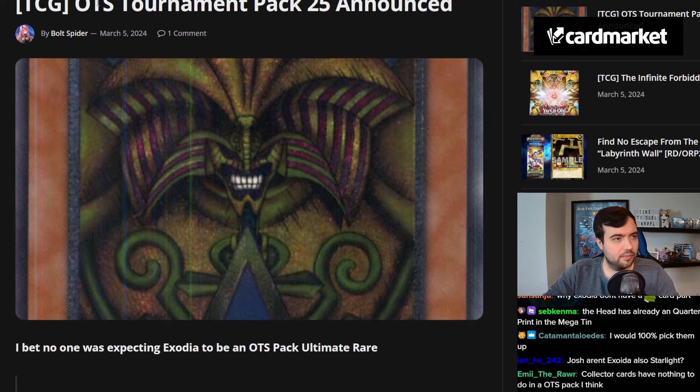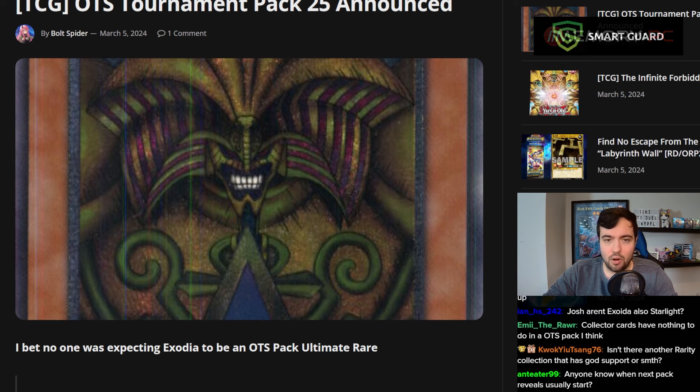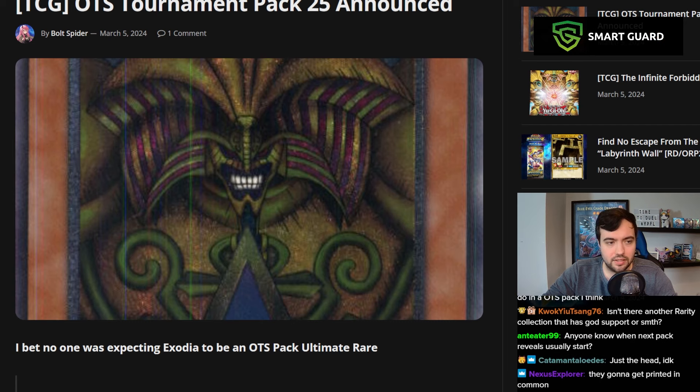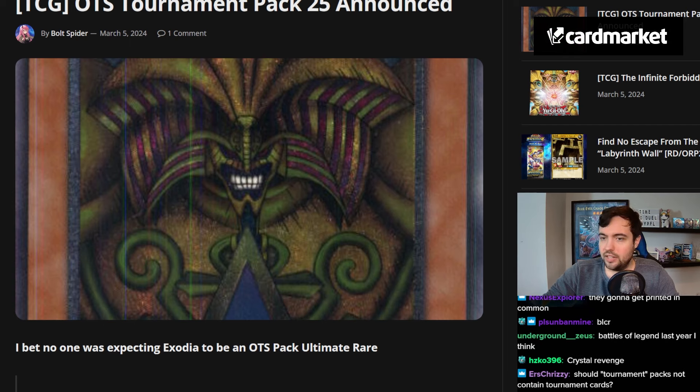Exodia pieces are also in Starlight Rare — I think, yeah, that exists. I'm not sure where that was printed, but I'm pretty sure that was all in the same set and all in the same rarity. That makes sense. Apparently it was Battles of Legends. Okay, yeah — just having the head in ulti is weird to me.